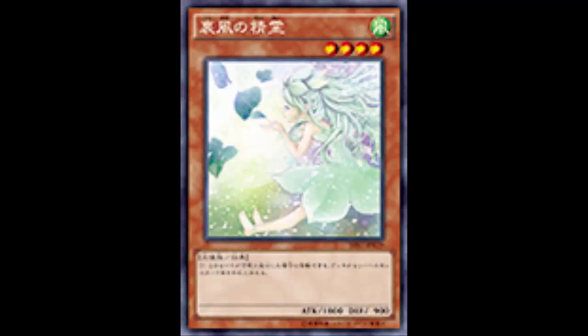Today we are reviewing Spirit of the Tailwind. It's a pretty simple card that might have been good before, but now it's kind of meh. It's a Wind Fairy Effect Monster, Level 4, 1800 attack, 900 defense — pretty good. The card says: if this card is Normal Summoned, you can add one flip monster from your deck to your hand. Short, sweet, and simple.